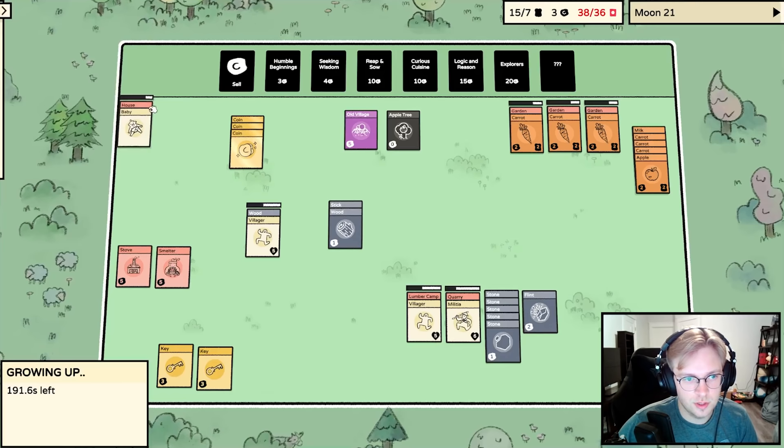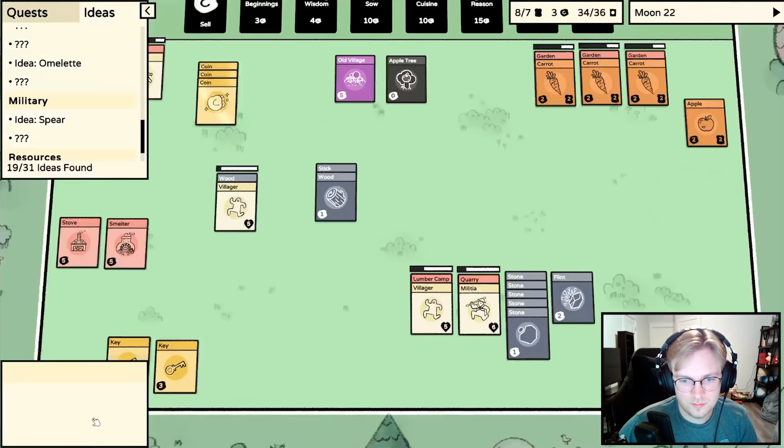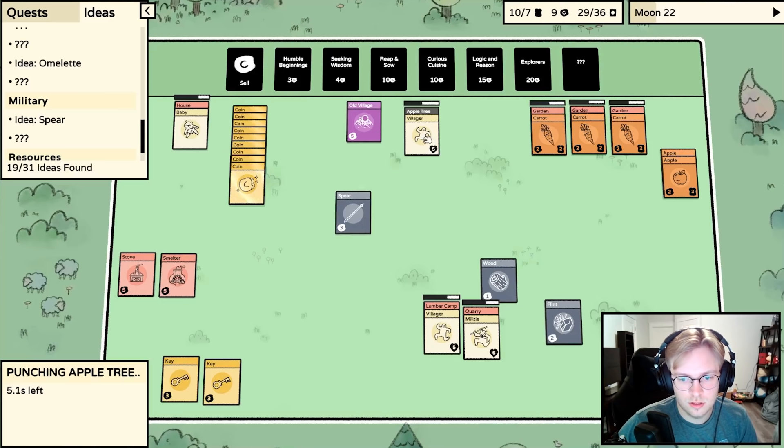How's our baby doing? Time to feed the villagers - I forgot how quickly these moons go. Now we make the spear and put the villager on it. We can go to the apple tree while waiting. We have everything discovered out of the first three packs, so next we go to the Curious Cuisine pack.